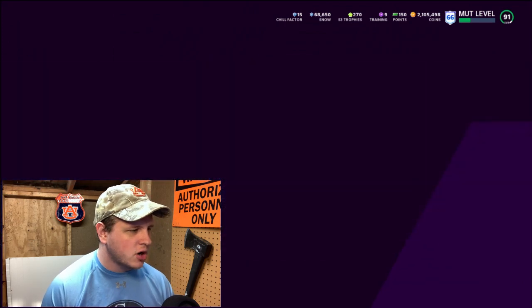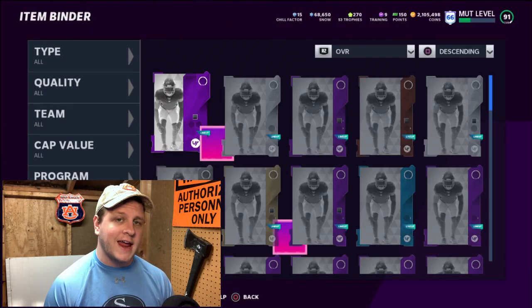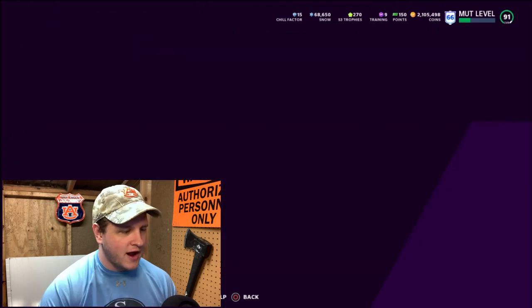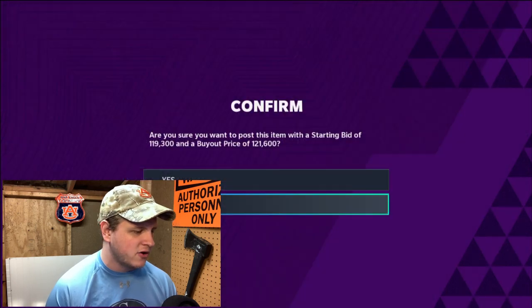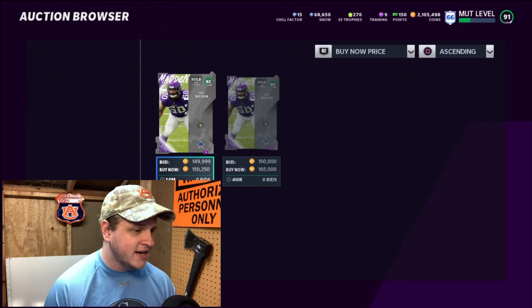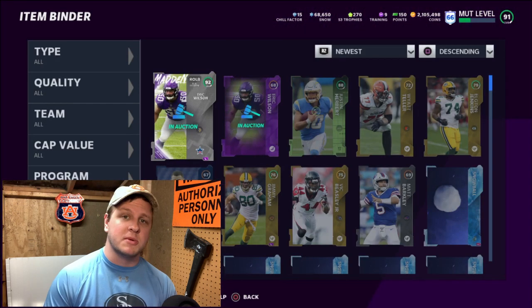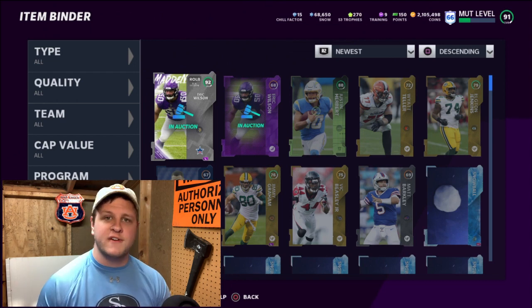We got the two guys — let's go ahead and go over to our item binder and put them up for auction. I might have to re-list him, but usually the 92s actually sell pretty easily. I'm going to put them up for eight hours — there's no reason to put them up for just an hour. Hit L1 or LB if you're on Xbox. 126,000 is still the lowest, so we're going to undercut and put the power-up up for about 121,000. For the 92 overall, 150,000 is the price point, so we'll undercut that by just a little bit. Assuming these guys sell for that price, you're going to profit about 60,000 coins, and you could easily get four of these done an hour — about 250,000 coins per hour.